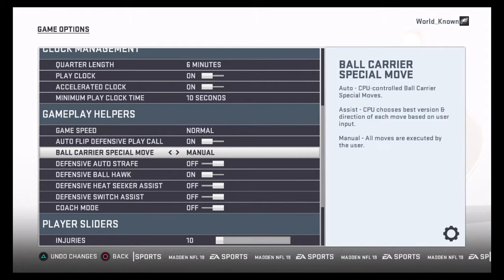If you're having trouble with the juke move and you have the ball, it's probably on Assisted or Auto. You want to have this on Manual. See the descriptions over there — Manual means all moves are executed by the user. Unassisted: the CPU chooses the best version of direction. Auto: the CPU will do a spin move completely randomly for you. You don't want it on Auto.